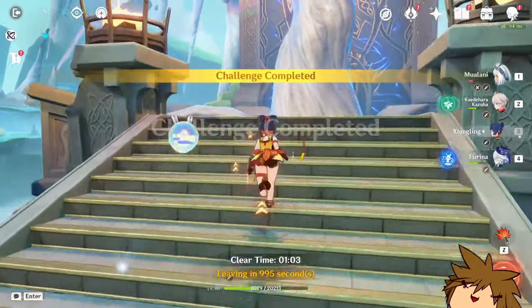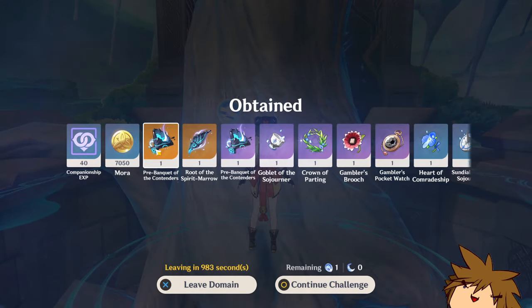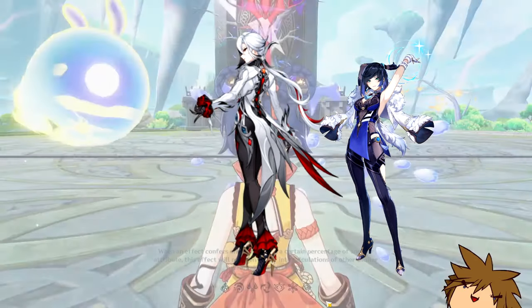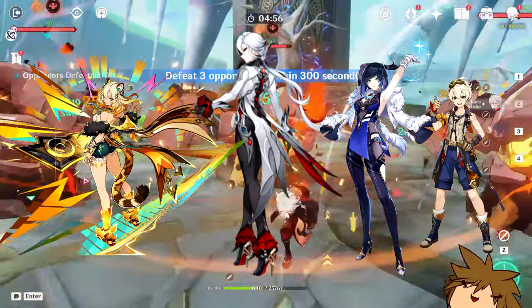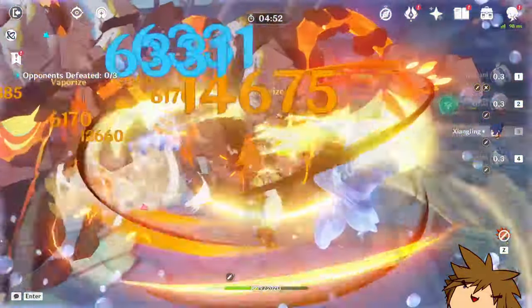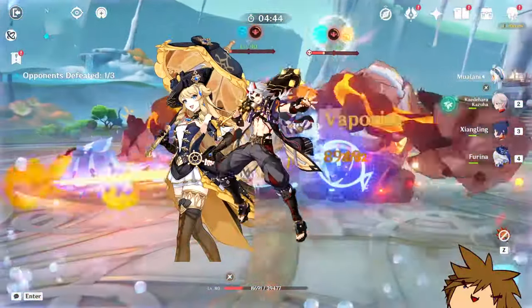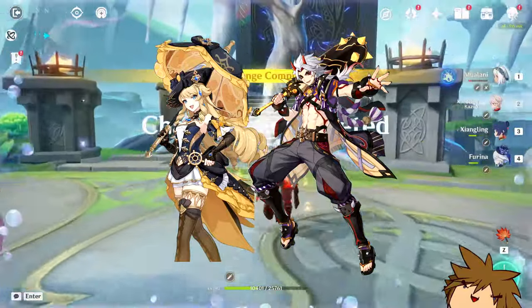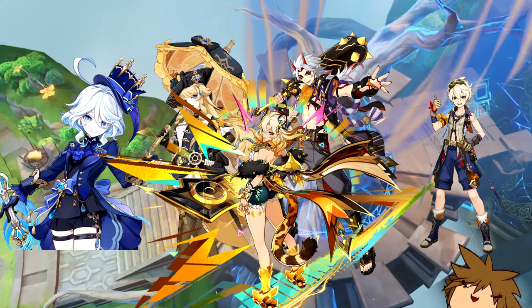For potential teams: Arlecchino vaporize with Xingqiu or Yelan, Arlecchino, Shilonen, and Bennett is a strong team with consistent buffs from both Bennett and Shilonen. For Geo teams, you can use Navia, Itto, or any Geo DPS as the hyper carry with Furina, Shilonen, and Bennett. All of them benefit from Bennett's buff, Shilonen's buff, and Furina's buff, making a strong hyper carry composition.